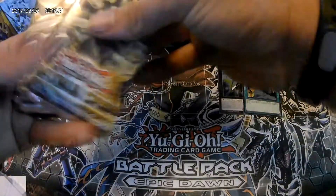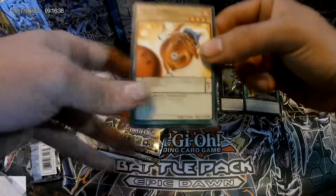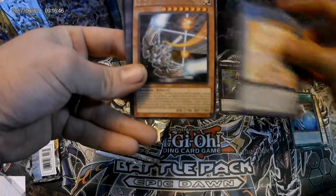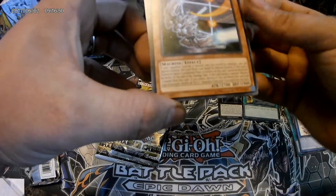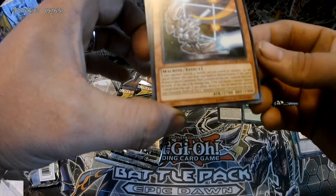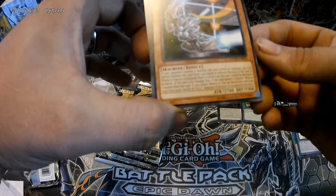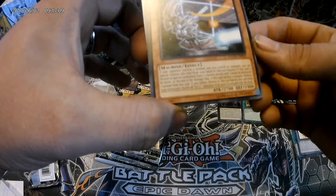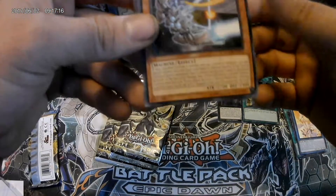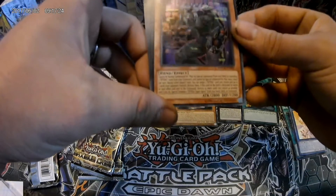Alright, let's get into our packs. Wild Turkey, Bug Signal, Venus, Bright Bird of Divinity. BES Big Core MK-3 - 2700 attack, 1900 defense, Machine. If your opponent controls a monster and you control no monsters, you can special summon this card from your hand in defense position. If this card is normal or special summoned, place three counters on it - cannot be destroyed by battle. At the end of the damage step, if this card battles a monster, remove one counter. If you cannot, you can banish this card from the graveyard to shuffle all BES monsters from your graveyard into the deck. Not bad - it's kind of a powerhouse that can easily be brought out. That's our rares.